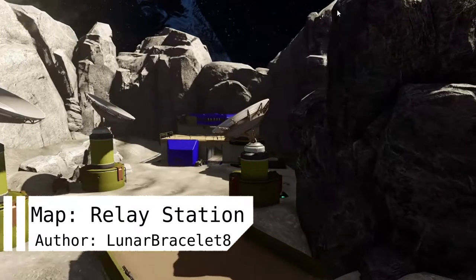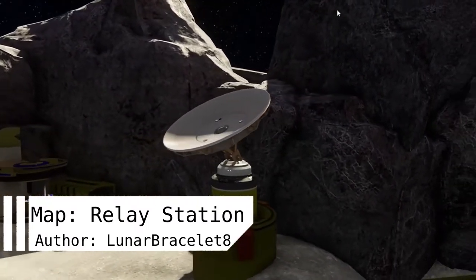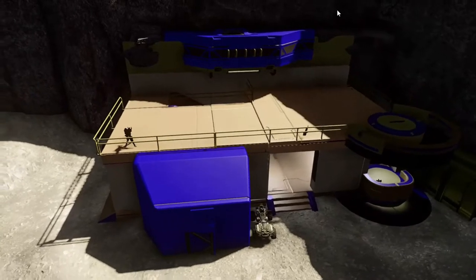This map is a semi-symmetrical battle map. It works with 6 to 12 players, and works on all Slayer, Strongholds, and Capture the Flag game types. The theme of this map is a UNSC communications relay base on an asteroid.